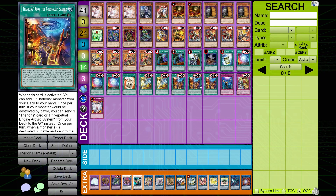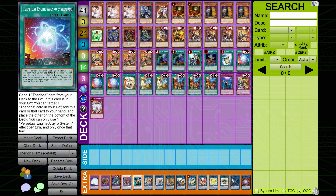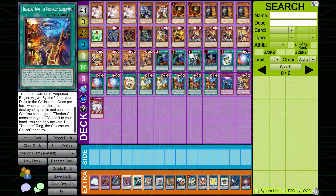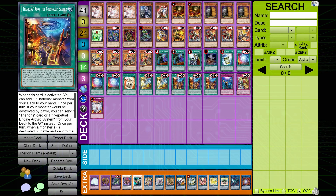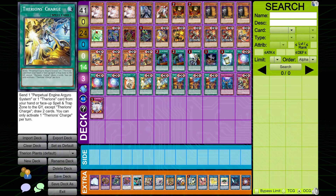Next we have the field spell, Therians' Ring Coliseum Saucer. When this card is activated, add one Therians monster from your deck to your hand — pretty standard generic searcher. Interestingly, no Terraforming in this list for the field spell. Once per turn, if a monster would be destroyed by battle, you can send one Therians card or one Perpetual Engine Aggro System from your deck to the graveyard instead — essentially a foolish burial on battle destruction, and it works on any monster you control, not just Therians. Once per turn when a monster is destroyed by battle and sent to the graveyard, you can target one Therians monster in your graveyard and add it to your hand. You can only activate one field spell per turn.